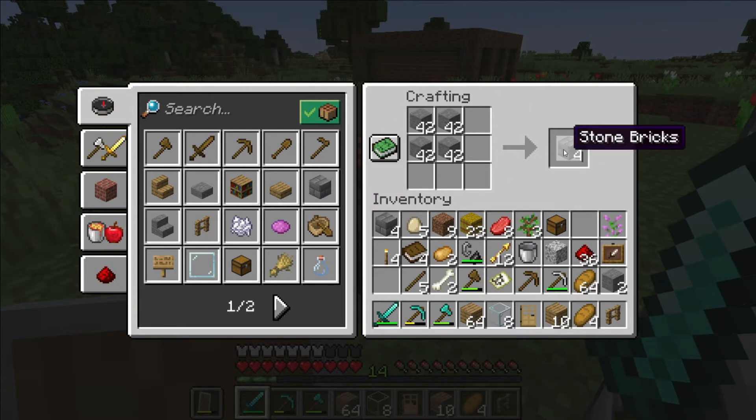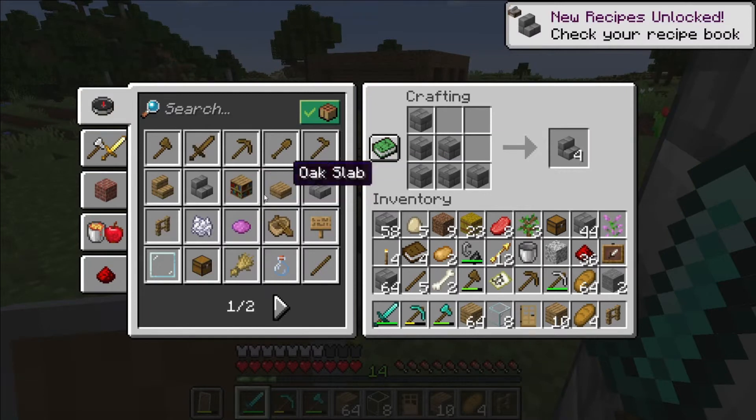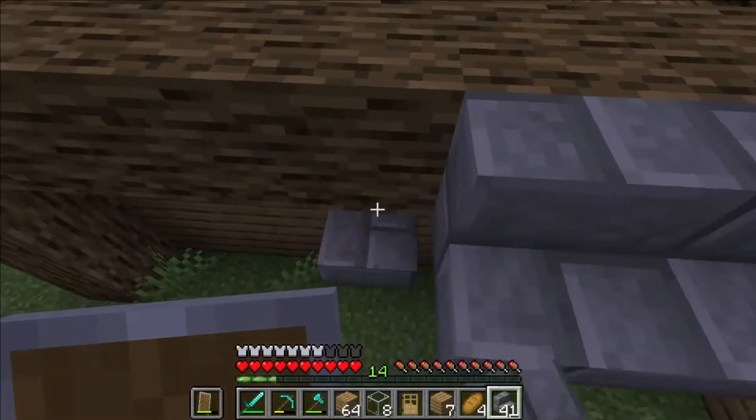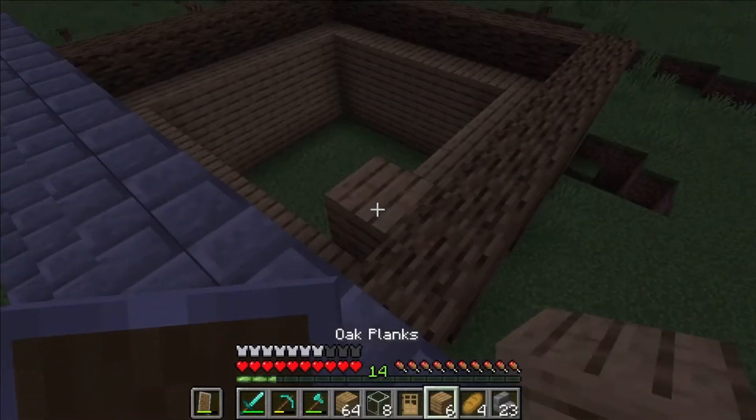I'll turn them into stone bricks and into stone brick stairs. The roof design I did was extremely basic — just your everyday build it up halfway and then thread it over. Just cut to when it's done.